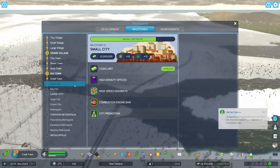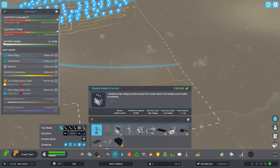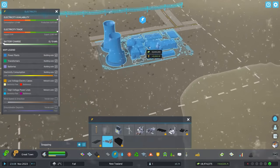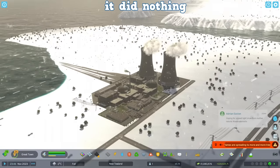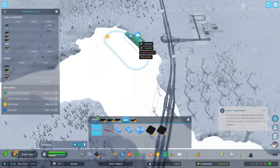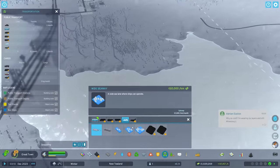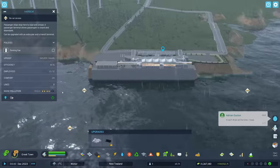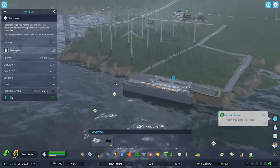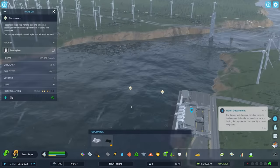We are almost at the point where we can be classed as a small city. I wanted to do something extra special, which is build a nuclear power plant. I also wanted to turn Adrian into a little bit of a tourist attraction, so that's what I'm going to do. I thought it'd be very cute if we give Adrian his very own personal harbor. Go visit Adrian in his own little paradise. Sure, it costs a bunch of money and is kind of useless, but at the same time it's very funny.